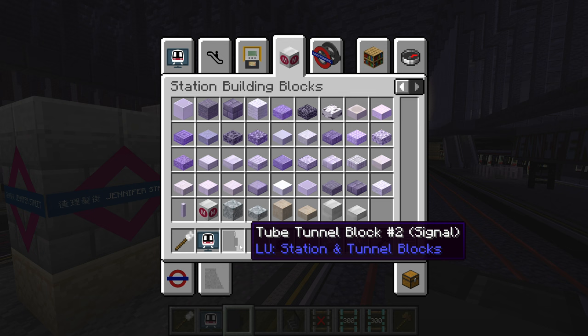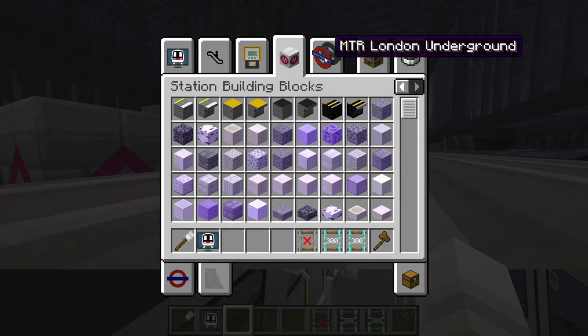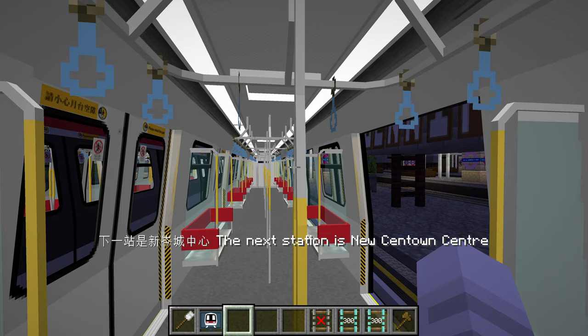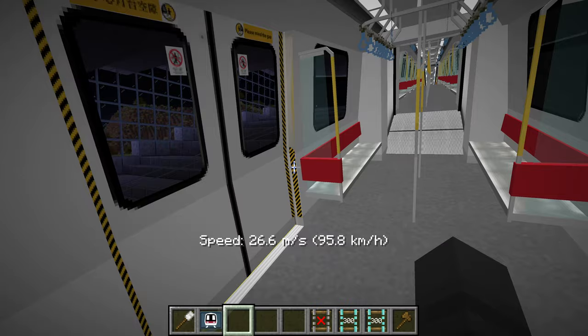Some smaller 4.0 updates for the Minecraft Transit Railway mod include an enchantment glint for the station color blocks, which previously wasn't in the 4.0 previews — so now they've been added. The arrivals have also been made much more accurate. I fixed the departure system and the way trains are deployed from the depot so the calculations are more precise. Previously we were seeing ghost trains on the platform information display system, or the train would arrive but the platform display wouldn't update to show it's currently there. Those issues have been fixed in the latest version, which will be released pretty soon.